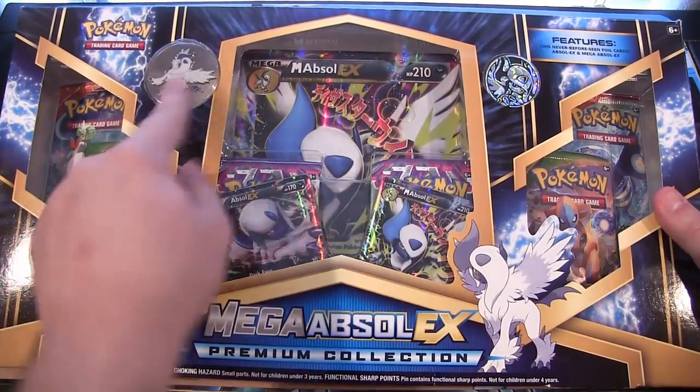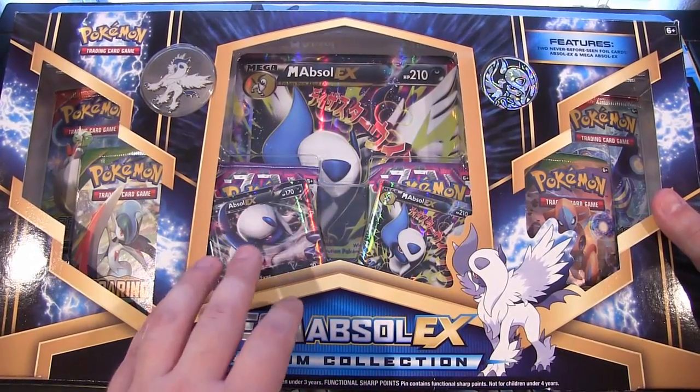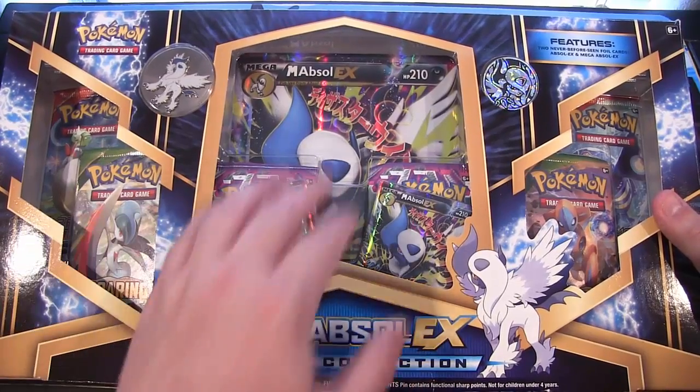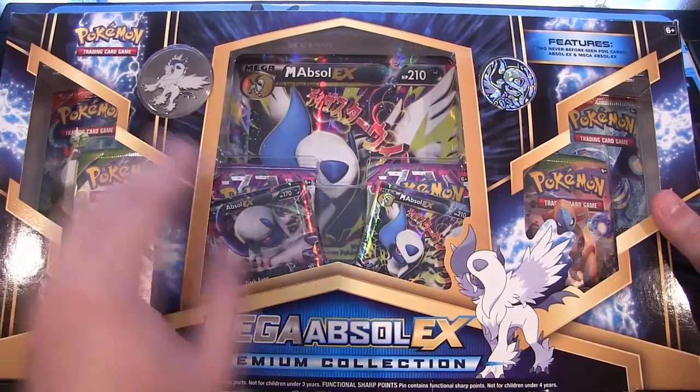You get a coin, you get a pin, you get a bigger card, you get two promo cards — one of Absol EX and then a Mega Absol EX. And of course the bigger card is the Mega Absol EX too, in case you couldn't see. And then you're getting a bunch of packs with it.